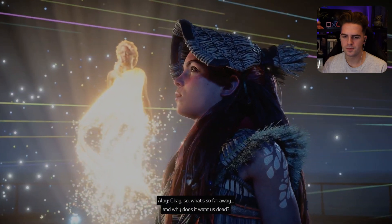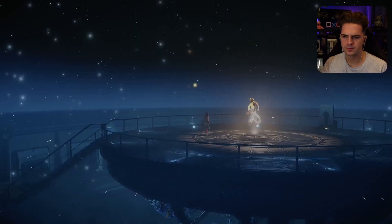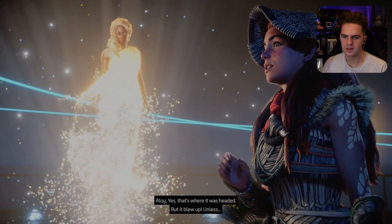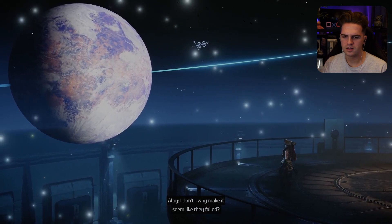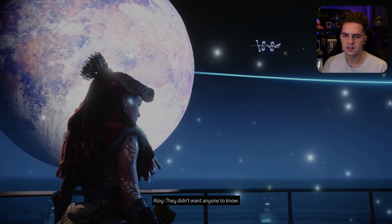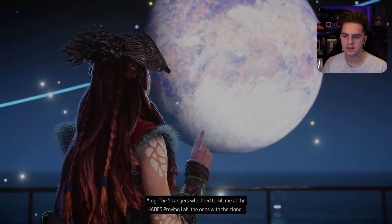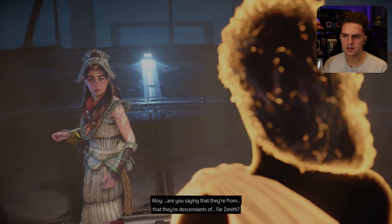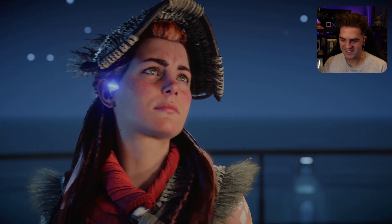Aliens tried to destroy Earth! A distance so vast that light itself requires 8.611 years to cross it. So what's so far away and why does it want us dead? The Sirius star system. But that's where Far Zenith — their ship, the Odyssey — was headed. Yes. But it blew up. Unless... why make it seem like they failed? What — they didn't want anyone to know. They didn't want future humans to think they were out there. Wait — the strangers who tried to kill me at the Hades Proving Lab, the ones with the clone — are you saying they're descendants of Far Zenith? Yes, that is my conclusion. What — that's mad!